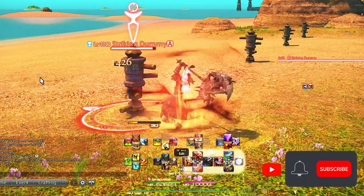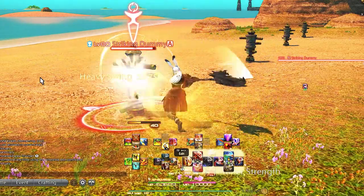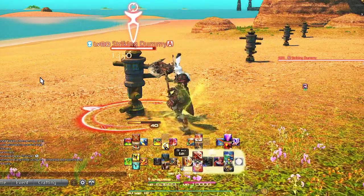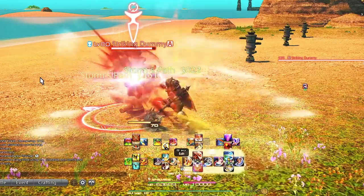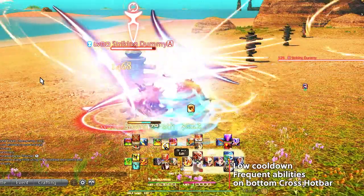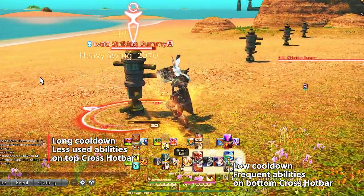These are my personal setups and you're free to use or change what you need to fit you. I am using a double-stacked cross hotbar as it's the most effective in my personal opinion — that video will be linked down below. I will build these with the mindset of having the most important abilities with low cooldowns on the bottom cross hotbar for ease of access.